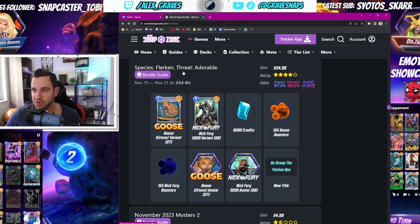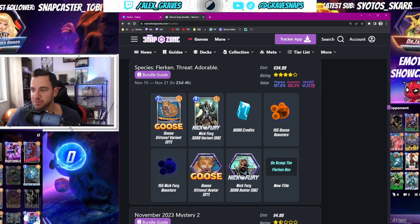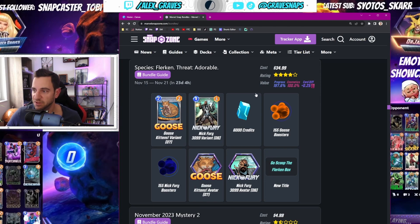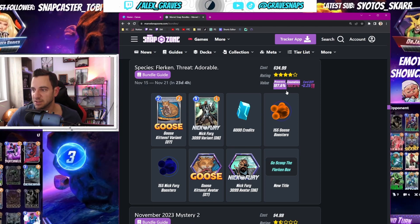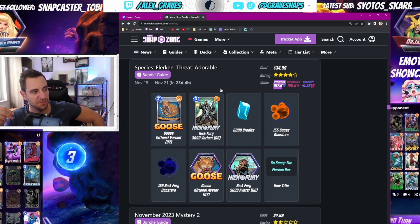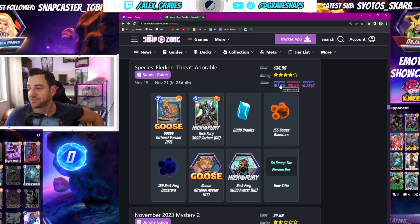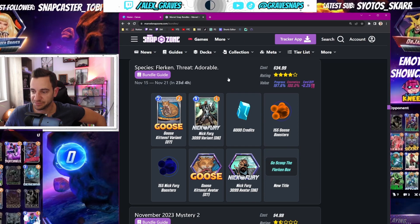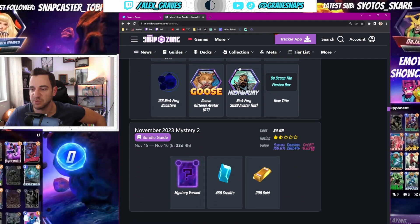Then we have another very great one — the Species Shuriken Threat with the adorable Goose variant. The important part is the 6000 credits for 35 bucks. That's again a lot of money, but it's almost 200 percent progress. I feel like the bundles are getting better overall — except the booster ones — they tend to have a good progress level. After all, they want you to spend money on the game so you can understand why they'd go that route. Get this especially if you don't have Goose yet.